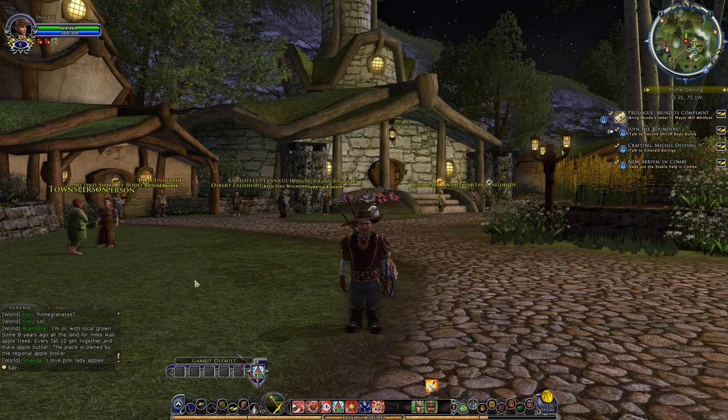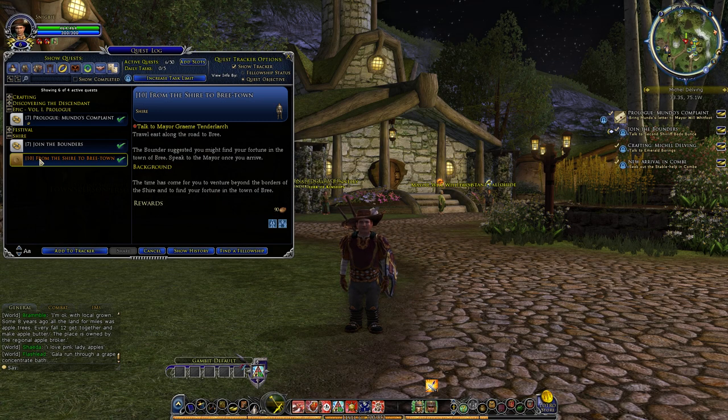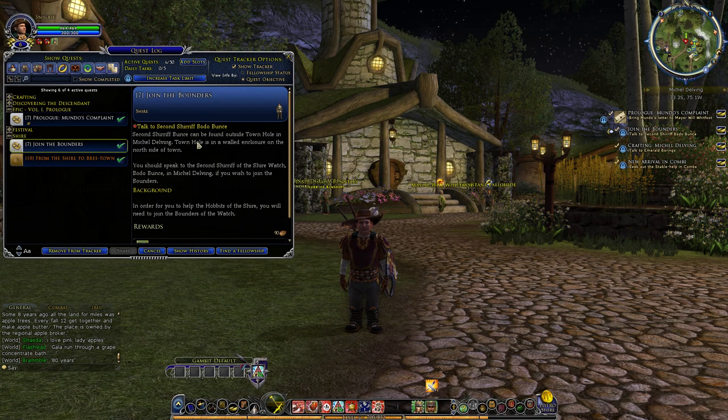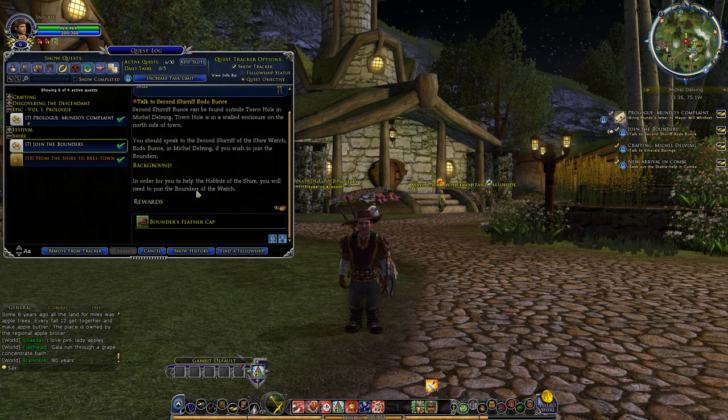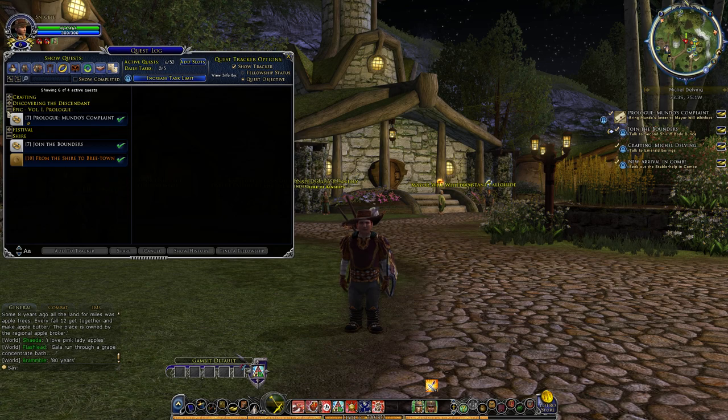That was just a quick little quest. I want to go ahead and start some of the quest chains out here. When you open up your quest chains you can see I have this from the Shire to the Bree Town — it's actually gold because it's at level 10 and I'm still level 6. If you click on the icons over here you can actually turn them on and turn them back off. I've also done the Join the Bounders quest, so I'm going to go talk to Sheriff Bondo Bodo here in a little bit. He's going to ask me to help out — get a feather cap and also get a little trait finder. There's also a new arrival in Comb and some crafting to do eventually.